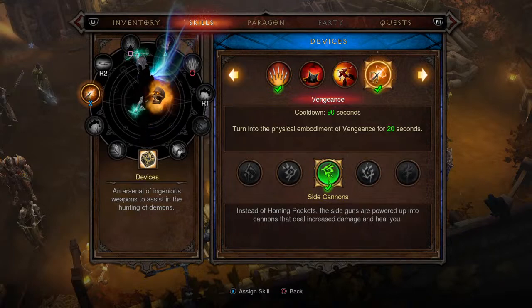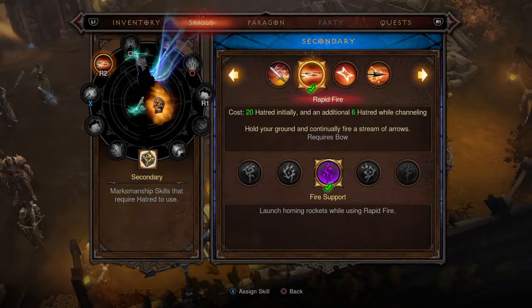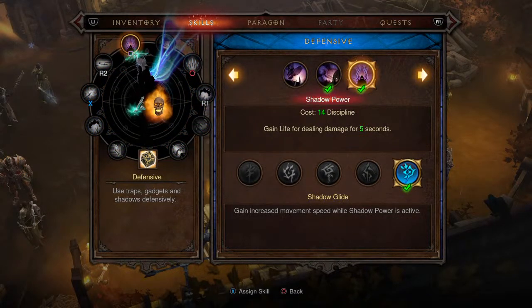For skills, this is a very fun setup — I recommend starting here and then experimenting to find the playstyle you like, since Legacy of Dreams offers a unique flexibility. For the X ability in the Devices tree, we're picking Vengeance with Side Cannons. For R2 main damage it's Rapid Fire with Fire Support. In the Defensive tree, Shadow Power with Shadow Glide for increased move speed.